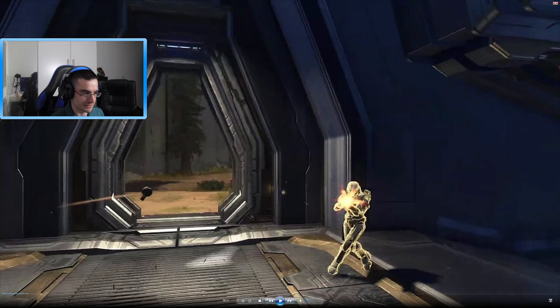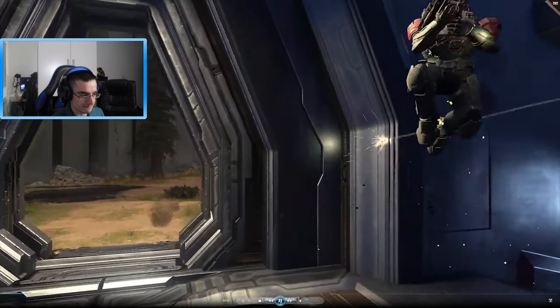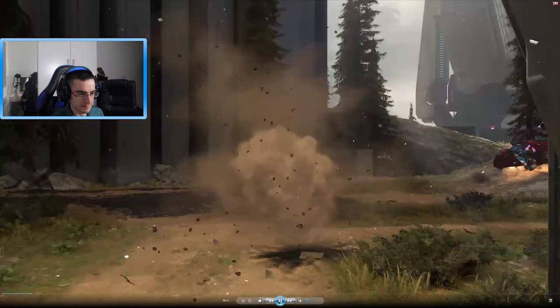Next shot we're in the beam structure, fighting inside. You also see these hexagon effects around players, and it just looks way too extreme. Outside you can see the Banished ghost, and then an explosion comes in.